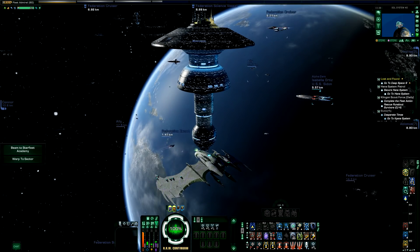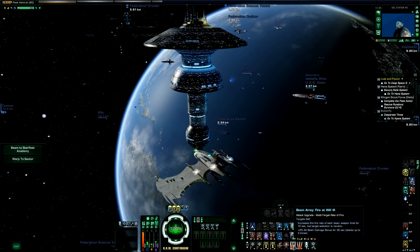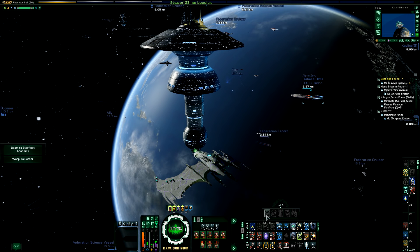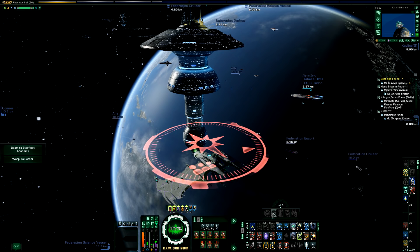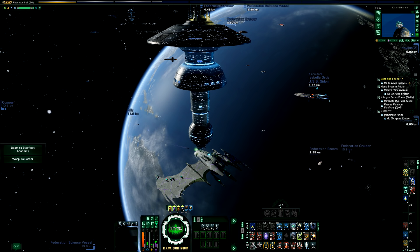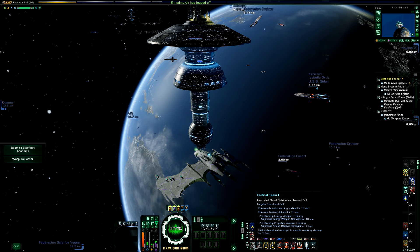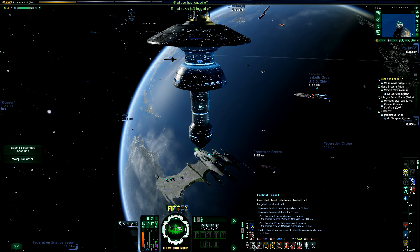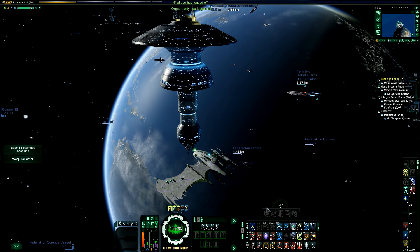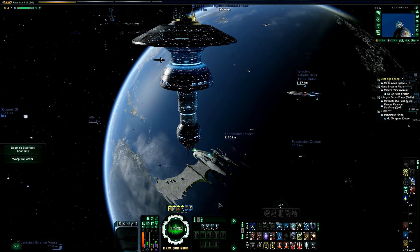So what do I mean by ability activation? Well, some of them are instant — like the chemocyte, which instantly activates and will not interrupt my beam fire at will cycle. Beam fire at will is also instant. Things like tactical team take about a second and a half to actually activate and go on cooldown. There was a brief second and a half that it wasn't actually activated — it has an activation time and while tactical team is activating it will interrupt your fire at will cycle.